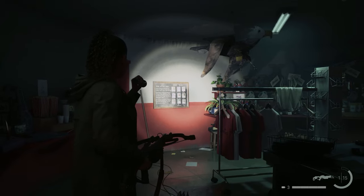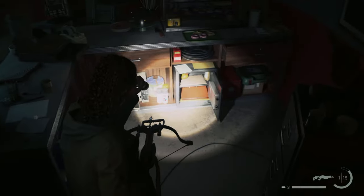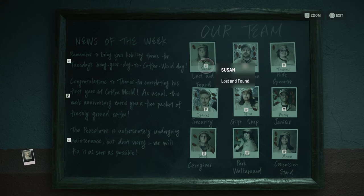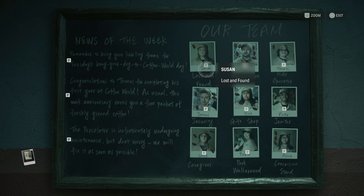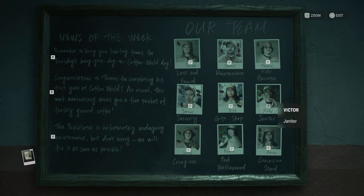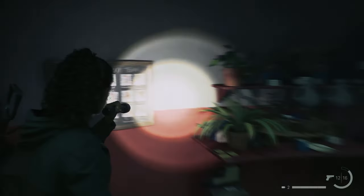Before opening it, there'll be a piece of paper saying something about someone changing the code. You want to go over and check out the team board. The person you're looking for is Susan. There's also Jonas — four — and then the janitor Victor, who is six.